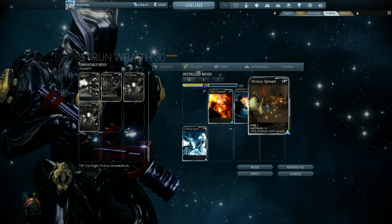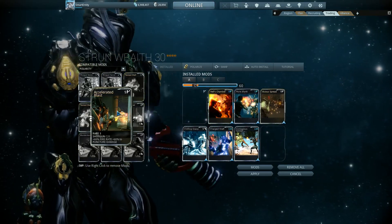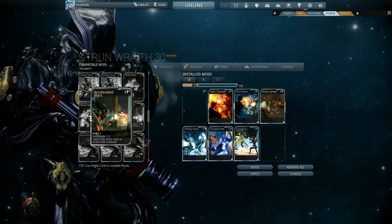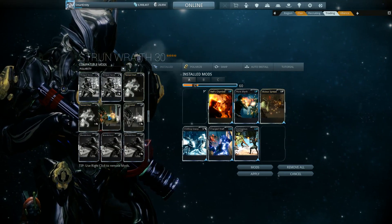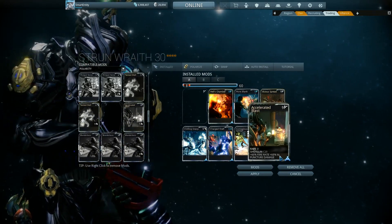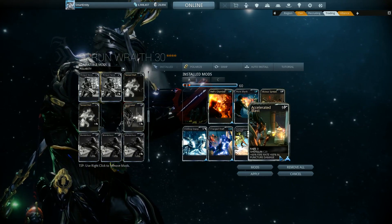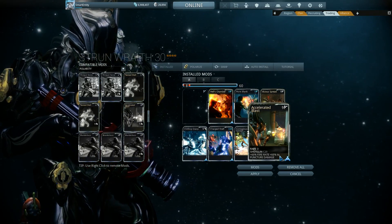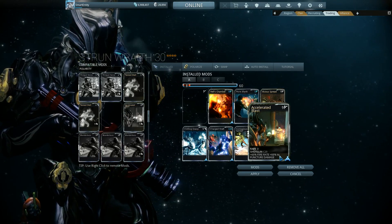After that, you can start adding your elemental mods. But with certain shotguns such as the Strun Wraith, this weapon actually benefits a lot from a fire rate increase. Something like Accelerated Blast gives plus 60% fire rate and plus 60% puncture. The 60% puncture isn't going to help you out too much, but the 60% fire rate will. You don't actually notice too much difference between the 60% fire rate from Accelerated Blast versus the 90% from Shotgun Spazz.